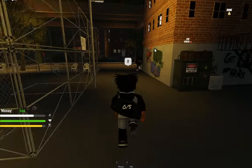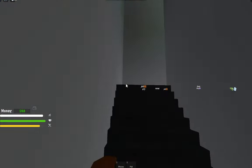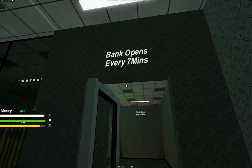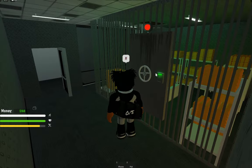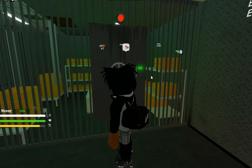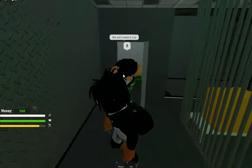You go to the bank and let me show you what you do. When you're in the bank, you go up these stairs and the bank opens every seven minutes. Every seven minutes when you have the drill, a GUI pops up here and you just hold it and it will drill open.